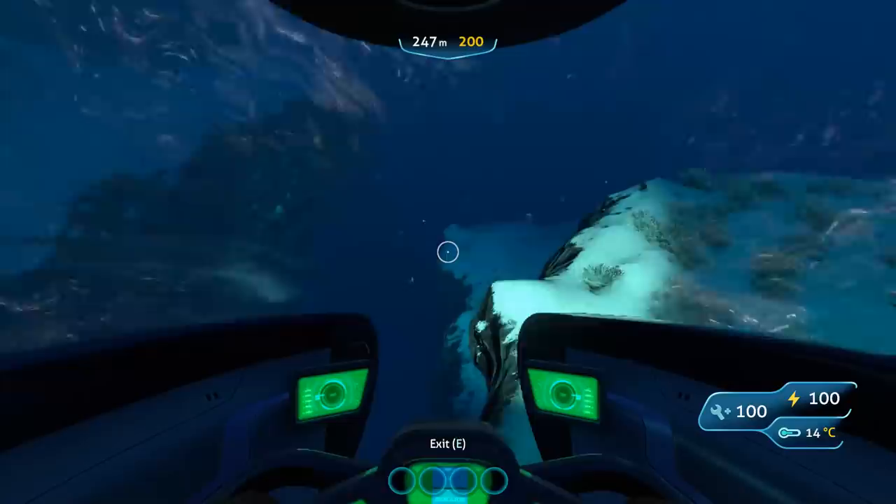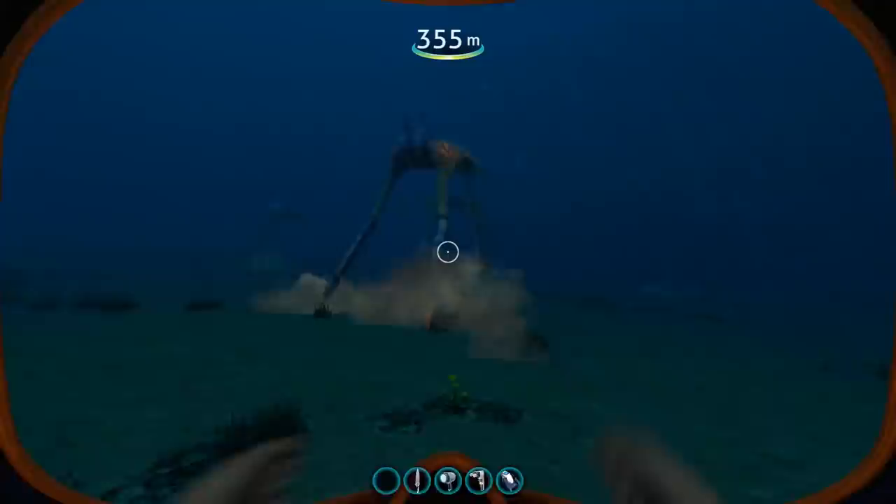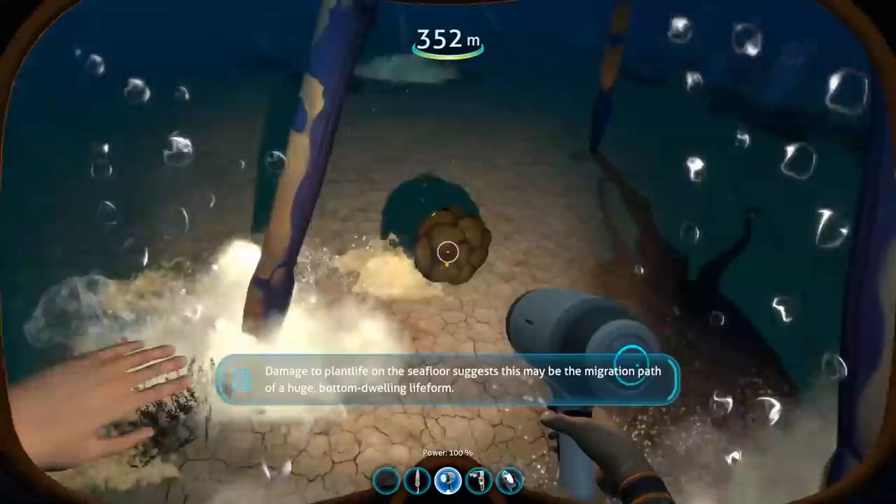Now with that out of the way, grab your rebreather, get ready to explore the seabed, and let's go. First of all, the Sea Treader Leviathan is what you could call a peaceful, or even defensive, Leviathan-class lifeform, which is in fact the smallest of all the Leviathans you can find in the game. They can often be found roaming around the Grand Reef or, as the name suggests, the Sea Treader's Path.